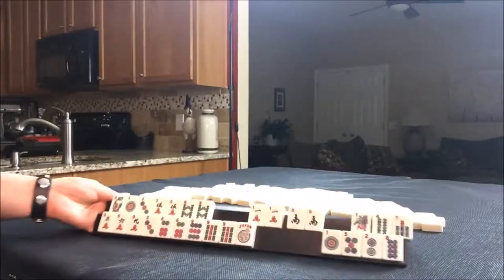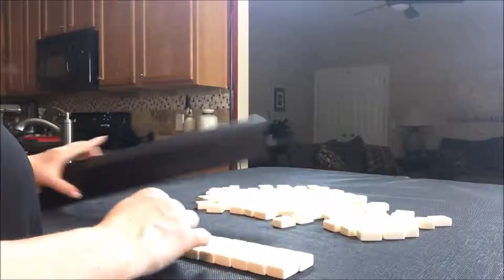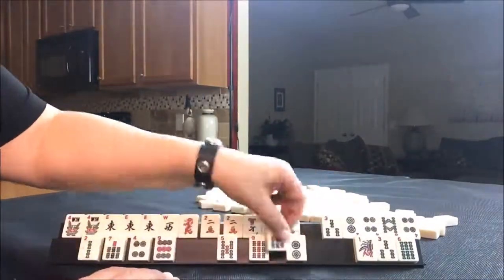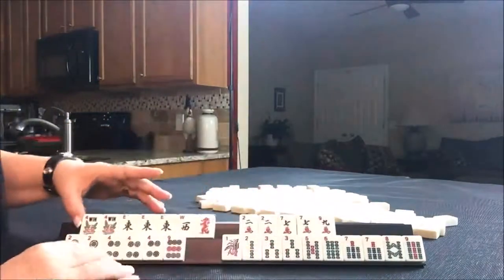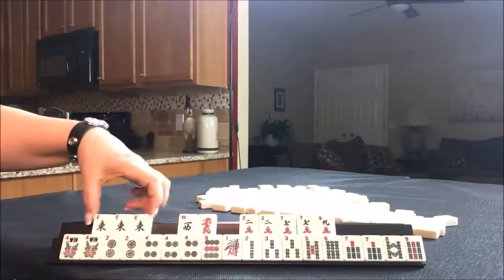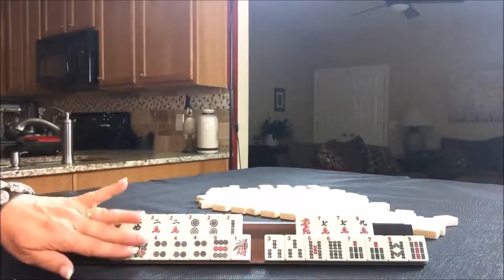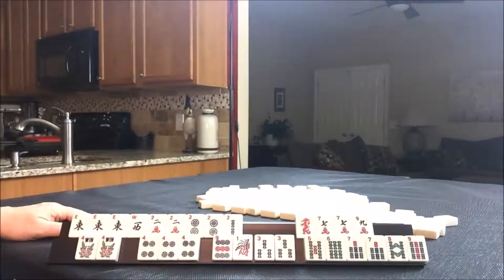Let's do another random pull. We got lots of multiples. I think we should use the flowers for something, but look at this — a pung of east! We could do east and west with twos. The remaining multiples: seven, four, three, seven, seven, four, three, seven.